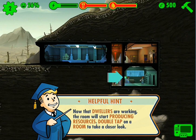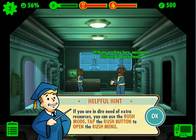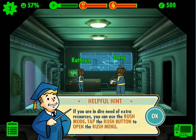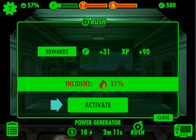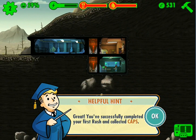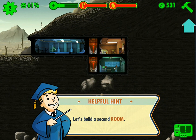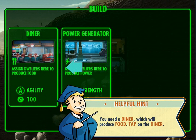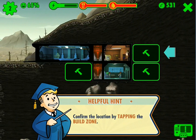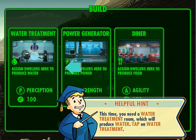Double tap on a room to take a closer look. If you are in dear need of extra resources, you can use rush mode. Tap the rush button to open rush mode. Great, you successfully completed your first rush and collected caps. Let's build a second room — you need a diner which will produce food. Now I need to build some water — water treatment room. I knew it.